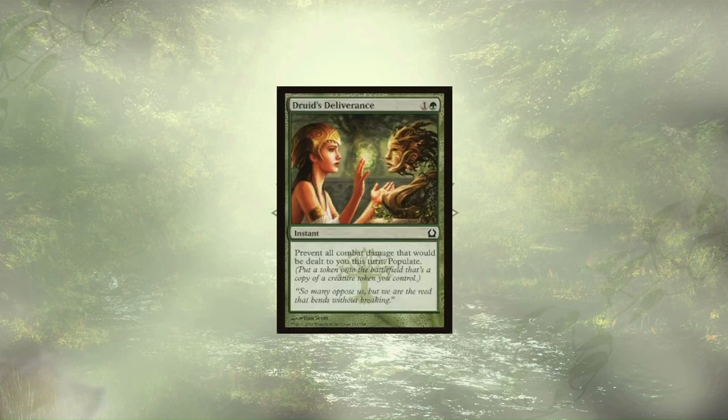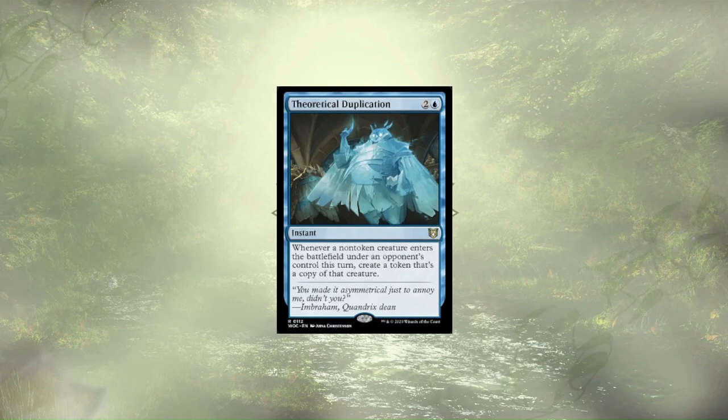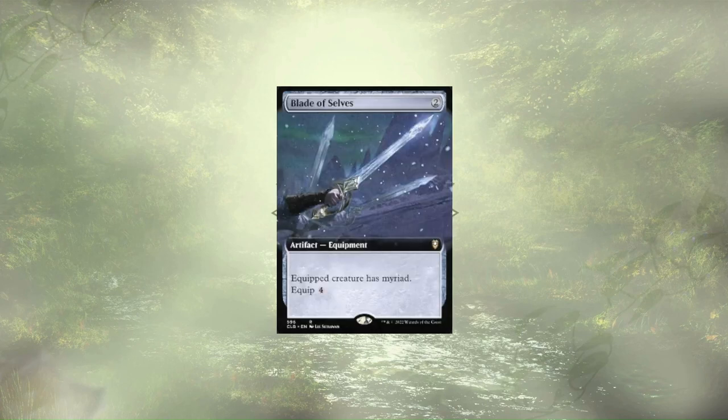Druid's Deliverance is another double duty card — this one-sided fog allows us to populate while taking no damage. Theoretical Duplication is another way to build back quickly; in response to an opponent casting a powerful creature, we pay a mere 3 mana and get a copy of it and all other non-token creatures that enter the battlefield under their control this turn. Moving into more repeatable effects, we have Blade of Selves, which gives our equipped creature Myriad, allowing them to create copies of themselves on attack, one for each opponent they weren't attacking.